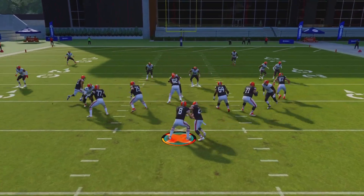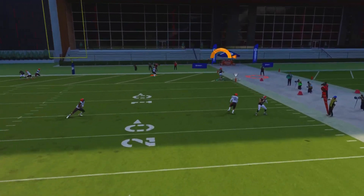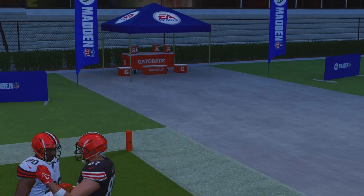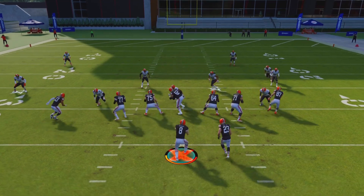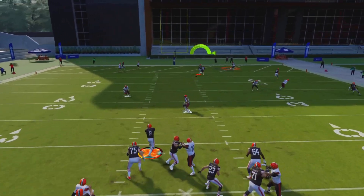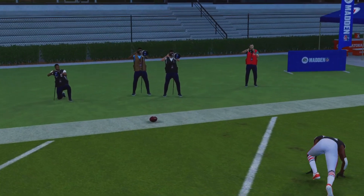Basically, if you get pressure, you want to move up in the pocket. That way, if you take a sack, you might lose a yard or two. That's it. Basically, if you take a sack, you lose a yard.